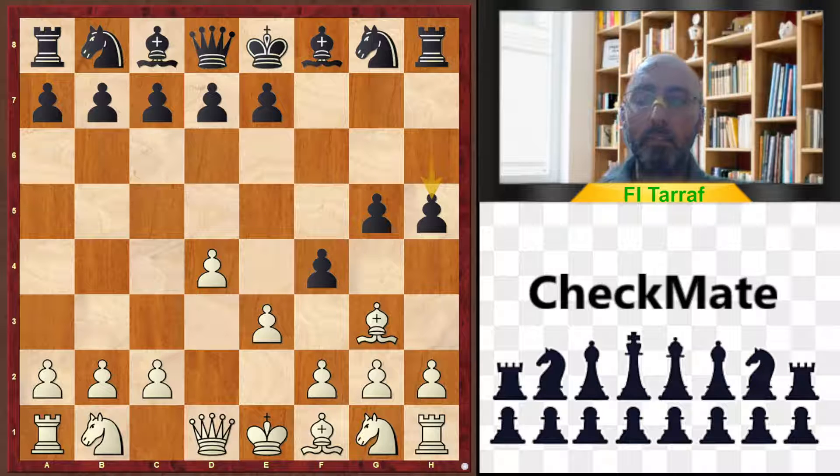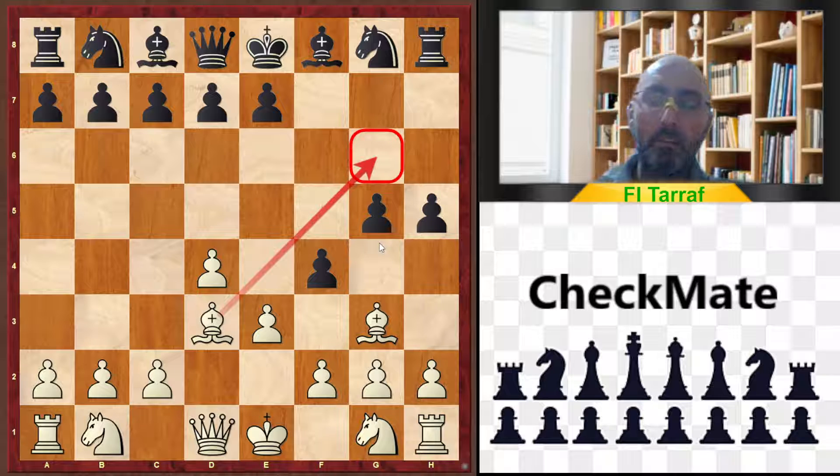In the game after white played e3, black continues with his attack but without any efficiency. After h5, threatening to take the bishop, with no development for black, better for white is Bishop e2, which ensures a great advantage. In the game, white played Bishop d3, also attacking and threatening Bishop g6.